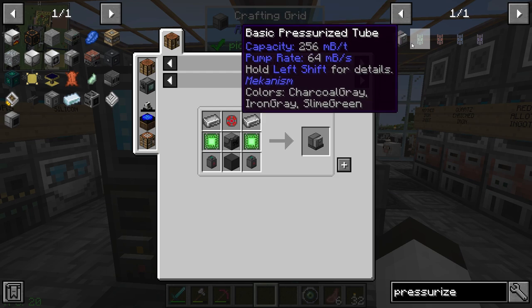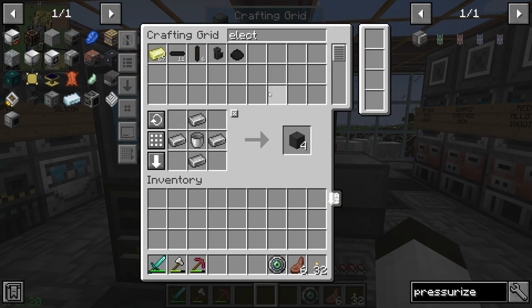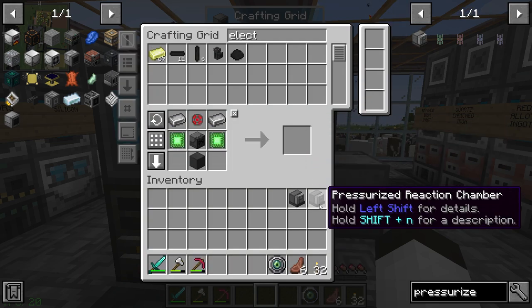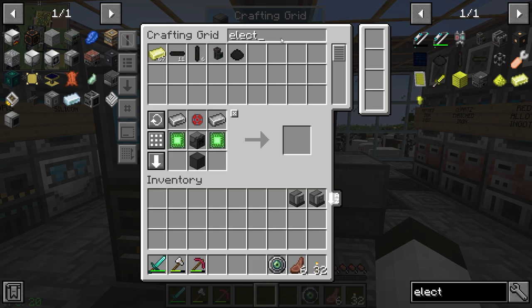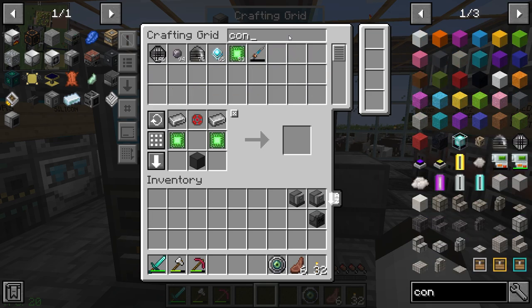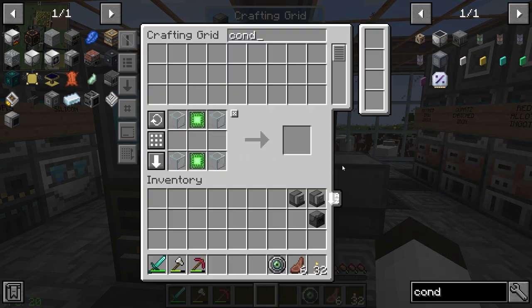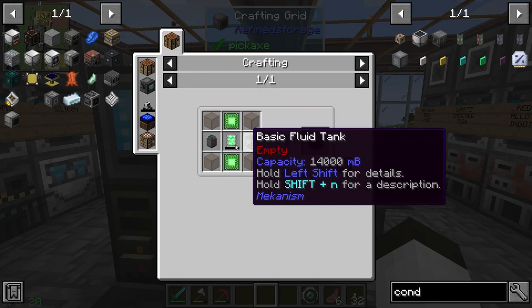It's nice when you have all your resources here. We're going to start building a dynamic tank — that should do it. So now we should be able to make two pressurized reaction chambers. We also need to have a condensating machine.